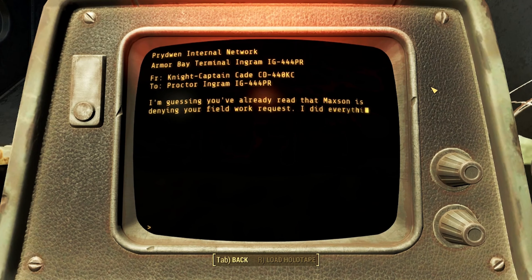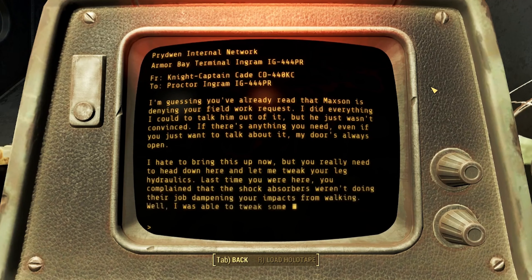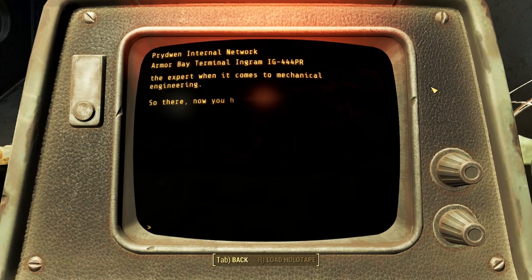Cade. I'm guessing you've already read that Maxson is denying your field work request. I did everything I could to talk him out of it, but he just wasn't convinced. If there's anything you need, even if you just want to talk about it, my door is always open. I hate to bring this up now, but you really need to head down here and let me tweak your leg hydraulics. Last time you were here, you complained that the shock absorbers weren't doing their job dampening your impacts from walking. Well, I was able to tweak some numbers, and I'd like to look them over with you. After all, you're the expert when it comes to mechanical engineering. So there, now you have two excuses to visit me in the sickbay. I hope to see you in here soon.